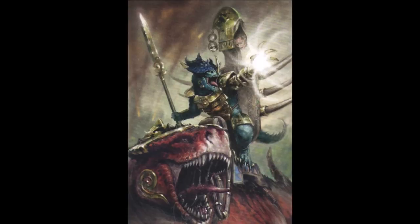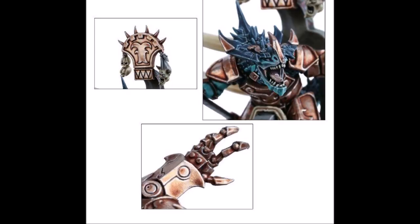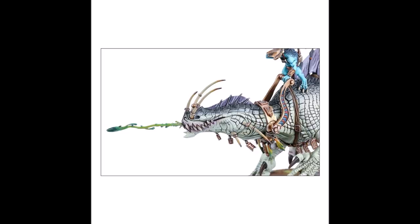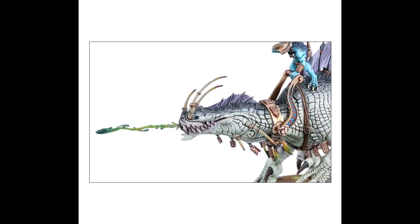Melee is not the only place these monsters can fight. The Troglodon and Oldblood have ranged weapons. Both are actually pretty similar, with the Oldblood's D6 Rend-1 attacks compared to the Troglodon's D3 Damage-2 attacks. Neither are particularly scary, but the Troglodon's does serve another purpose. If the target suffers any wounds from the Troglodon's ranged attack, you can add 3 inches to its charge range, so long as it ends within half an inch of that same target. We'll come back to why that's a pretty cool ability when also considering Seraphon battle traits.